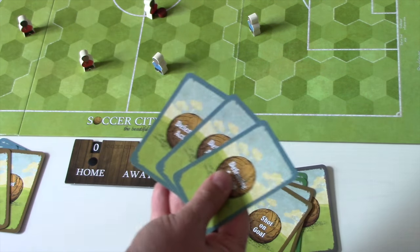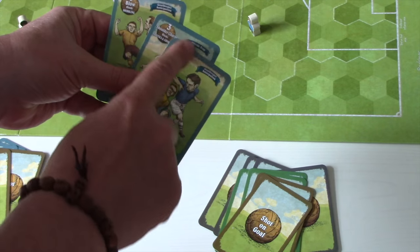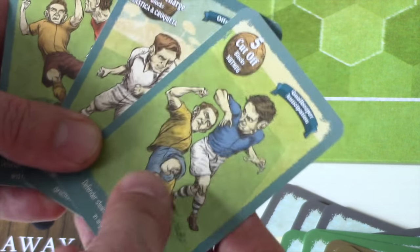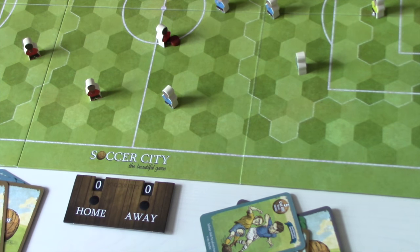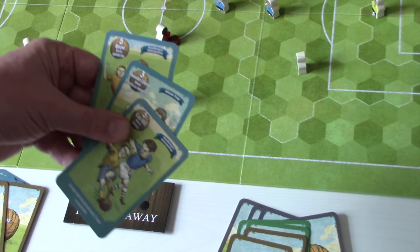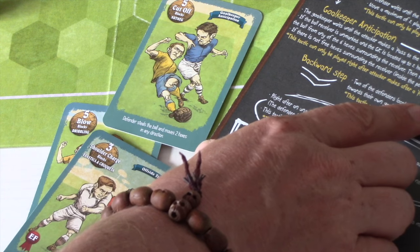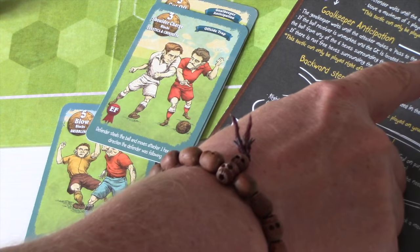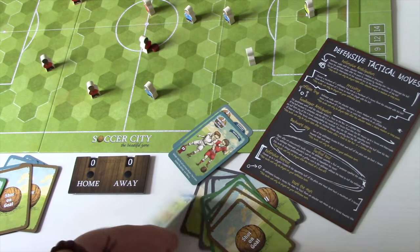For the defensive turn we're interested in the blue defensive cards. Defensive action cards can be used in two ways: either for a defensive tackle using the tactic in the top right, or as a tackle move — but this only applies if you have a defender adjacent to the ball carrier. Other tactics include goalkeeper anticipation, which can only be played right after the attacker makes a pass to the box or from a corner kick, and the offside trap after a short, medium, or long pass.